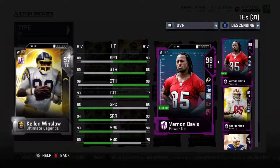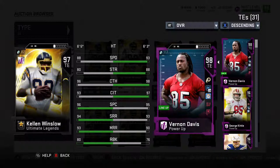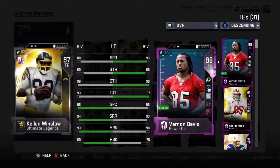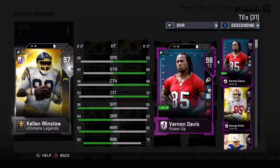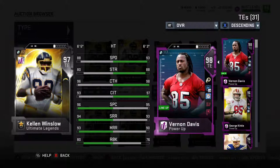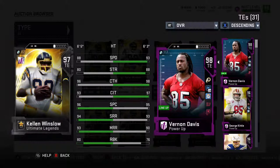Getting things kicked off for the fullbacks and tight ends at number 10, we have Kellen Winslow. He is great at going up and catching that high ball in the end zone. You can run curls, run him on a post, and he'll be able to go up and get that. Make sure you are using that left bumper to get it up to him. Being 6'5" with a 96 spectacular catch is what he stands out with, but he also has nice speed and is capable at run blocking as well, so he can fit into most offenses.